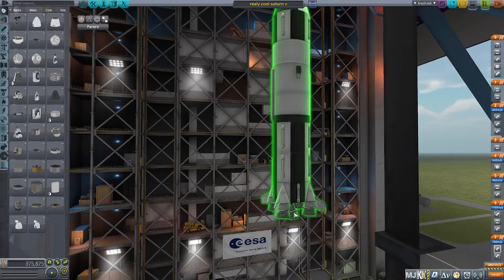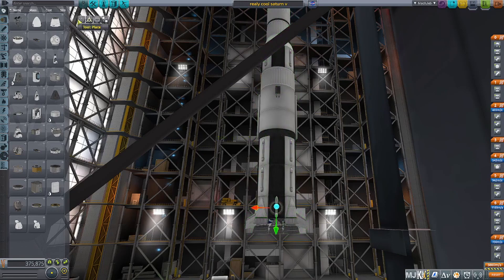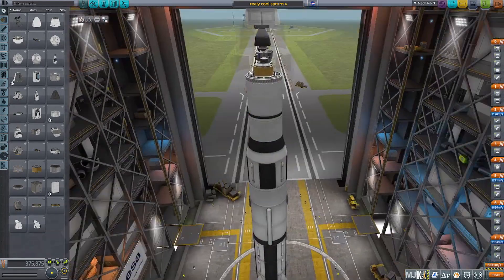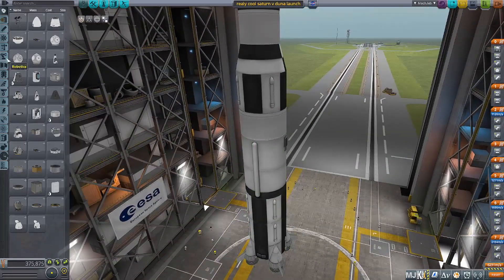Hello everyone. In today's video we'll be starting out in the VAB, getting ready to send an entire Saturn V to Minmus. This doesn't mean we're just going to launch the Saturn V to Minmus — we're going to launch the entire Saturn V. The entire Saturn V will land on Minmus.